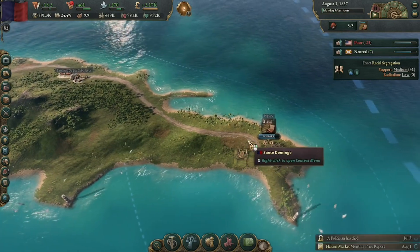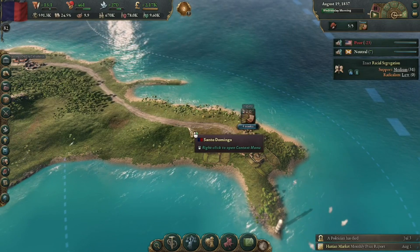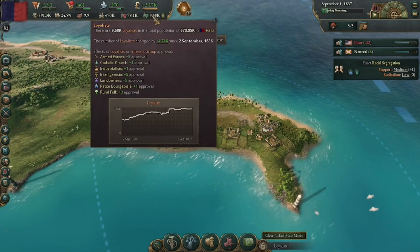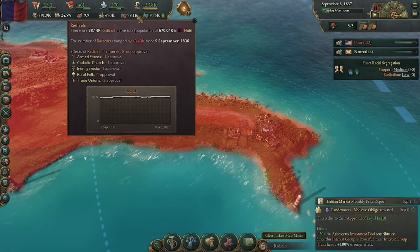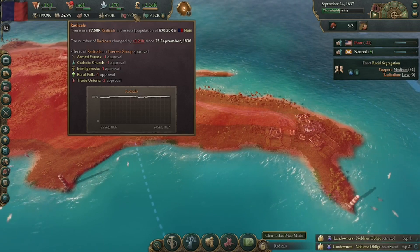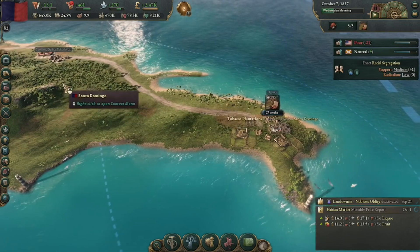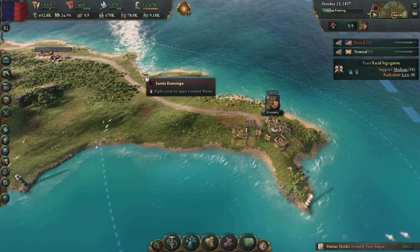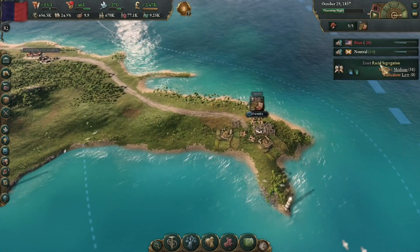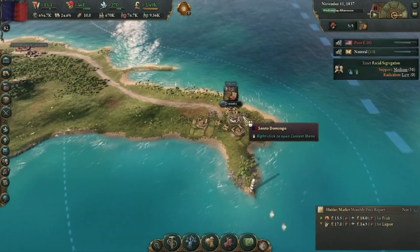We have seven weeks left on our tobacco farm expansion - it'll probably take another 30 weeks to get to level five. Looking at this lens, the loyalists are great but we don't have enough of them. The radicals are ultimately the majority here and that kind of sets us up for potential rebellions down the line. All we can do is try to rally more people behind us. They want us to enact racial segregation - I'm not going to do that even though it would make them very happy, because it wouldn't make me happy.